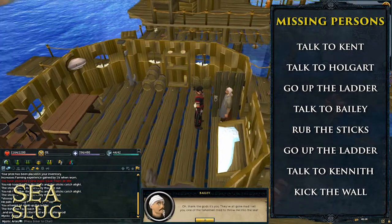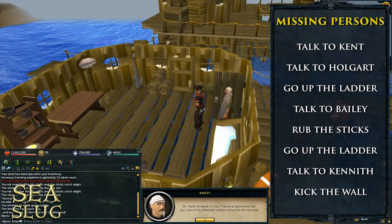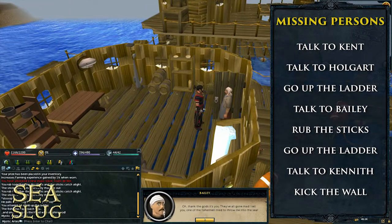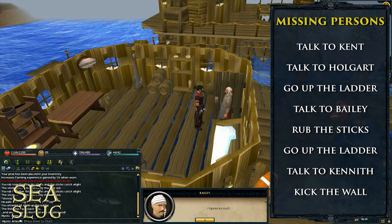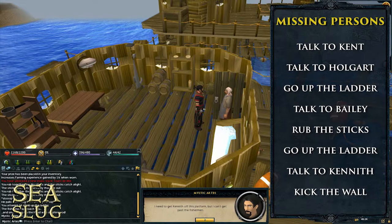So what you'll need to do is talk to Bailey, and once you talk to Bailey he'll actually give you a torch, mentioning that the sea slugs don't like heat. Once you have the dry sticks, go ahead and rub them together and you'll light the torch.